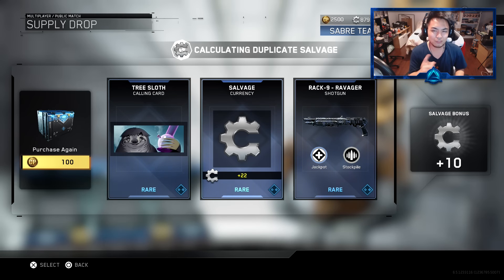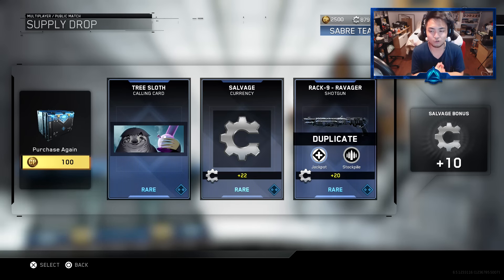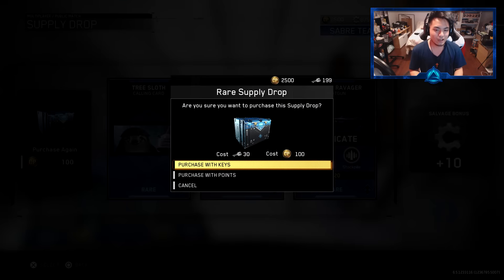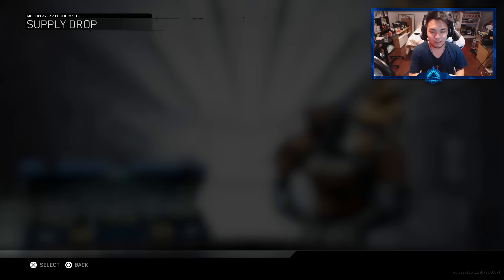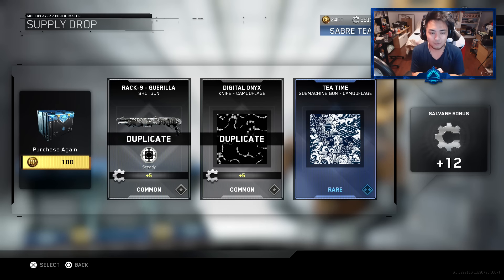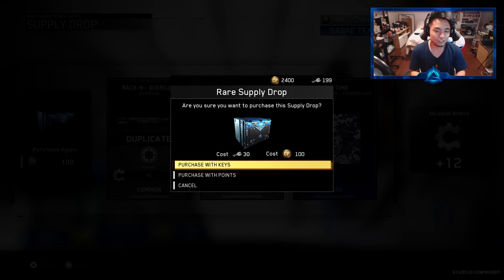Nothing too crazy — I think that's going to be a duplicate right there, and it is. We got 42 salvage in total plus a salvage bonus plus 10. I saw this tree sloth thing here and I was kind of reminded of Phase Blaziken for some reason. More COD points right there. This is a very terrible drop. I thought it was going to be all duplicates — good thing it wasn't. At least we got one thing there that wasn't a duplicate.